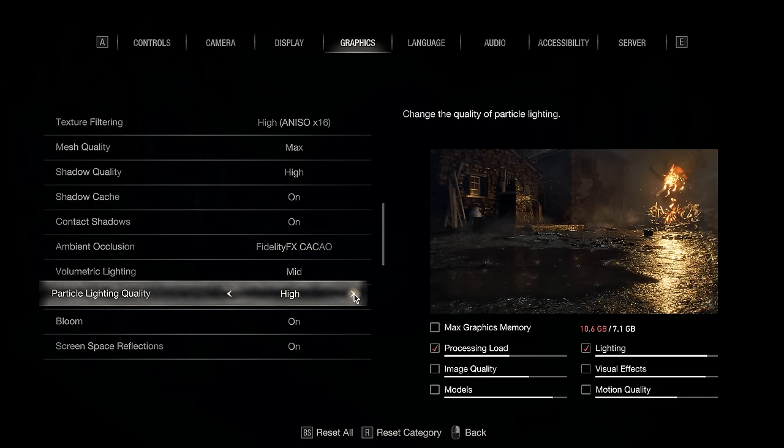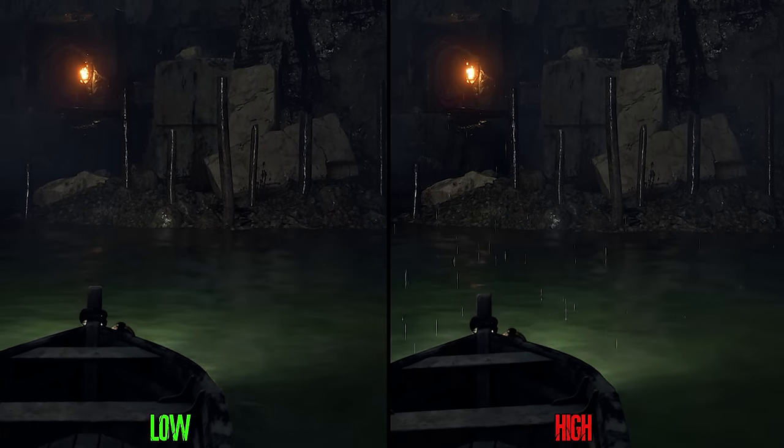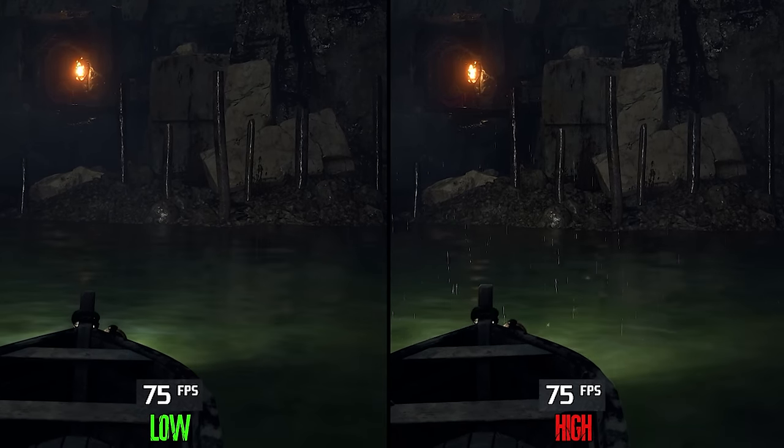Particle lighting quality on high makes particles interact with light, as you can see with the raindrops and the spotlight of this boat. Performance-wise, there is no difference between low and high, so I recommend high.